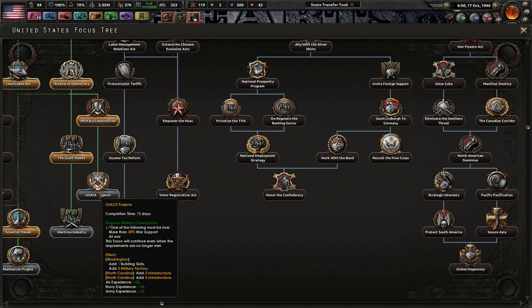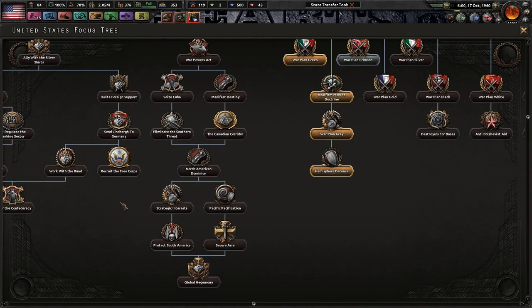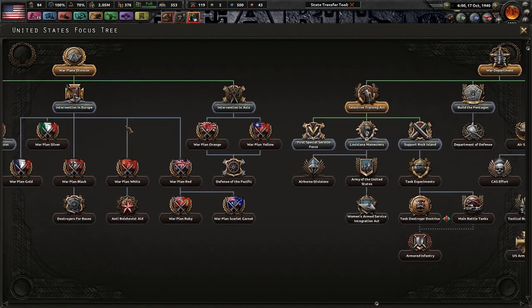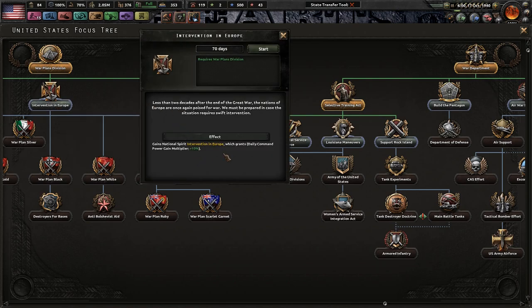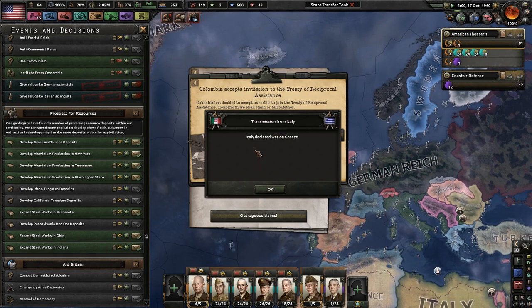I really want more military factories. We need to get some more naval experience - we could also use more army XP, honestly. We don't need to fight against Canada. Let's go with intervention in Europe - I think that would be good, just because we might get called into a war somewhat soon. Colombia accepts invitation to the Treaty of Reciprocal Assistance, and Greece to join the Allies.